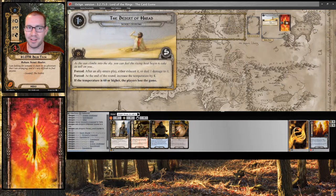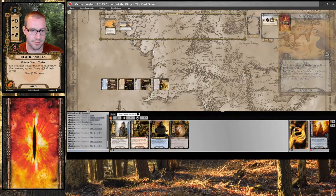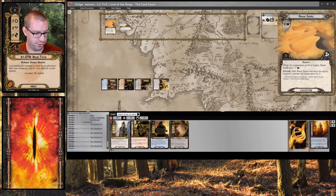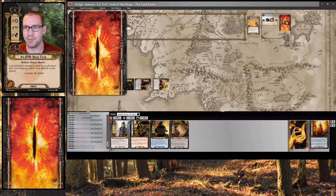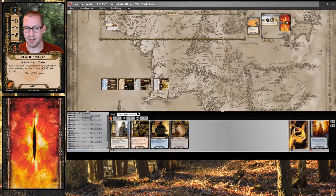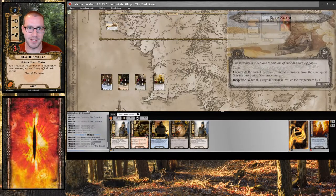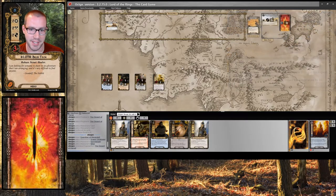I send 8 up against 2, so I make 6 progress. I can travel to Burnt Sands, which makes the temperature now 12. And that's it for this round. We are going to lose 1 progress thanks to this Seek Shade quest.